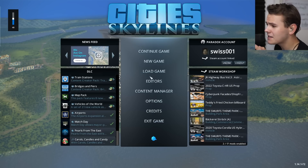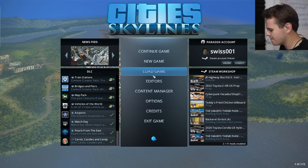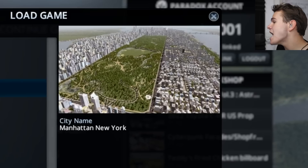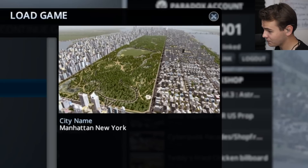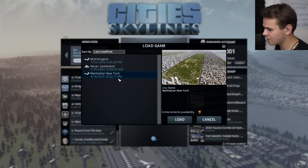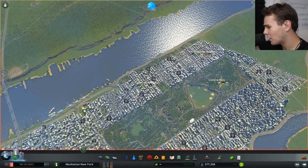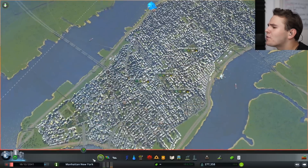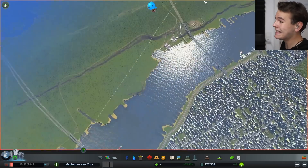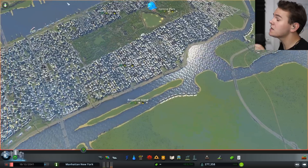I've never actually played Cities Skylines ever, and this is such a detailed game that I'm just a noob, so don't judge me. I'm going to spawn into an already-built city and build an airport for it. This one is New York - a scenery from 2015 that was uploaded and downloaded from a random user. Welcome to Manhattan. We can see Central Park, and this is an entirely functional city, but it's missing an airport entirely - it does have a ship port but no airport.